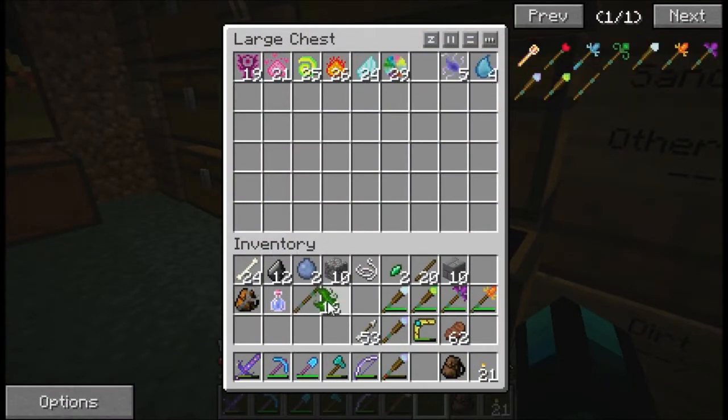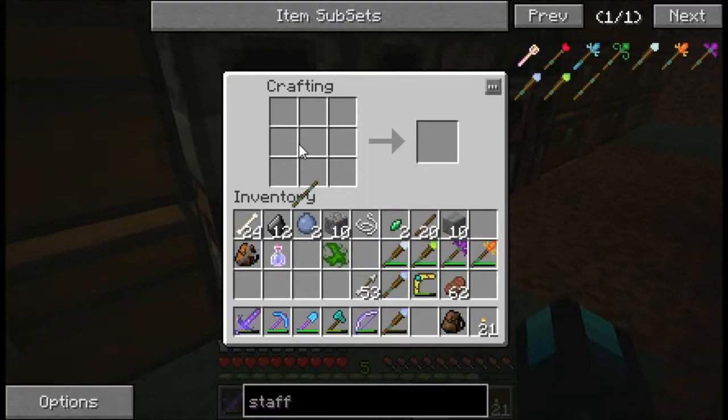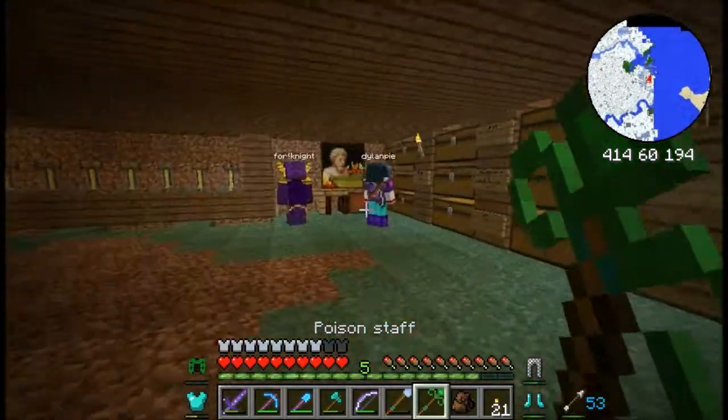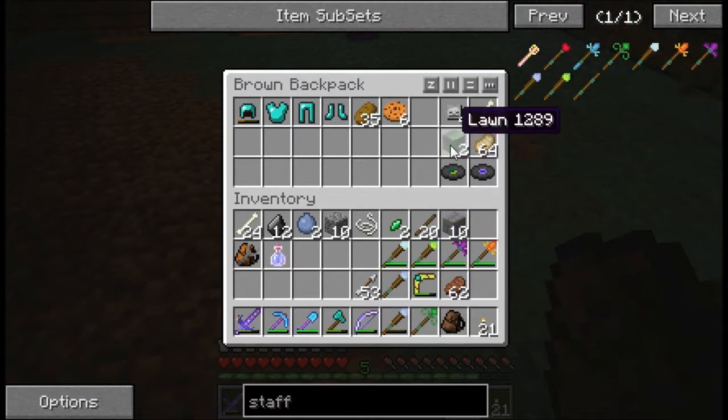What is the poison essence? Wait, are we really out of cobble? I don't know, are we? That's why I said we should go mining. You know what, we gotta go.